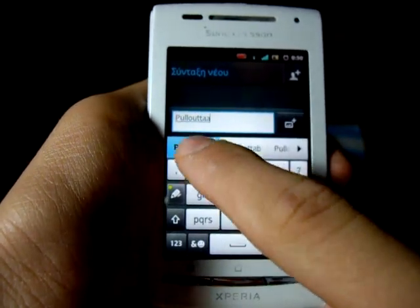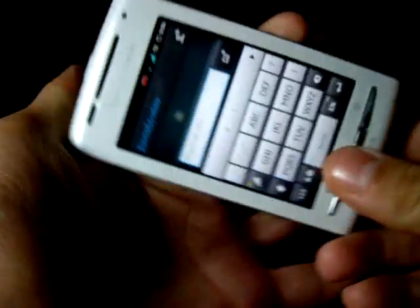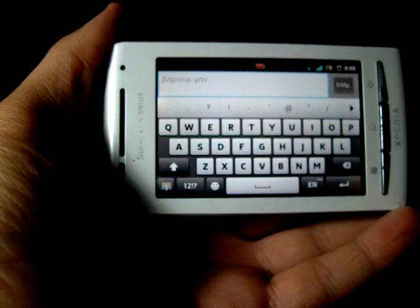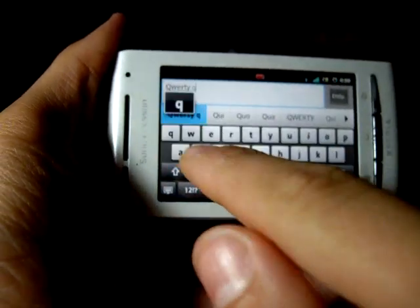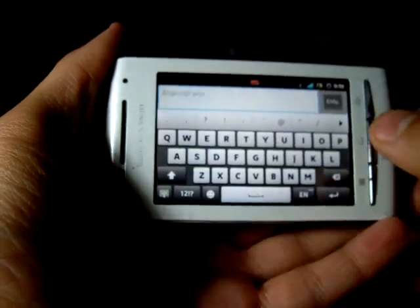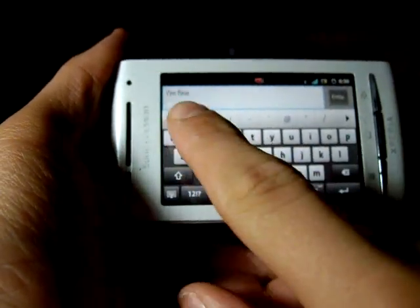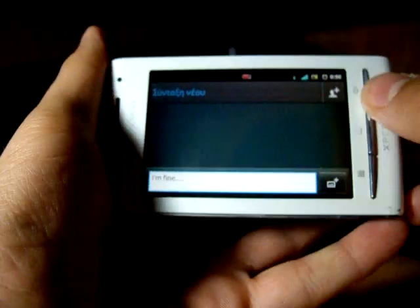Then we have our SMS app, in which we can find the new T9 keyboard from Sony or the full QWERTY keyboard with gesture typing, so it can predict words. It isn't correct all the time, but it gets the job done easily.